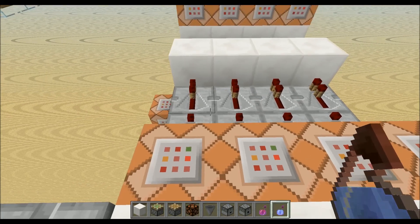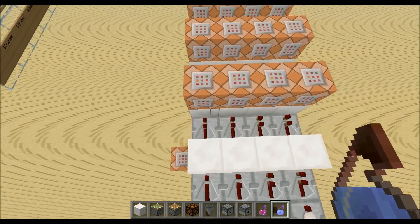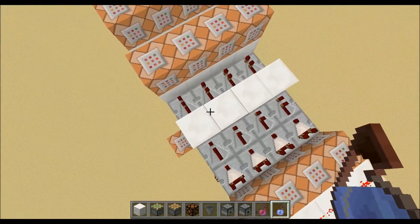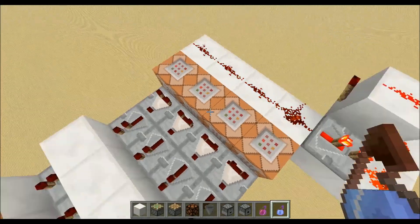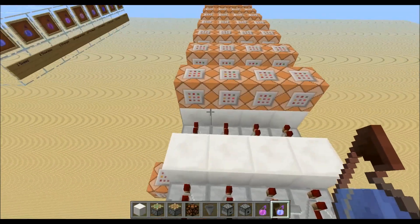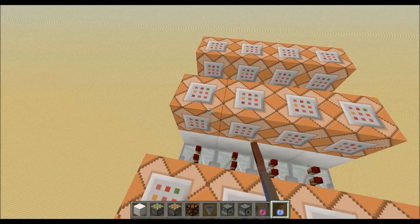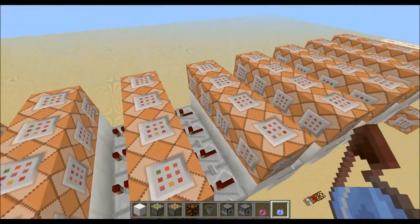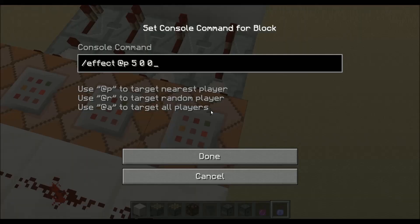So now I have two different potions. The last one which I have in my hand is for the next row over here, which is the one with the speed potion. And I also gave myself the splash potion of strength again. So if I throw the splash potion of strength I can go back to the first redstone menu.